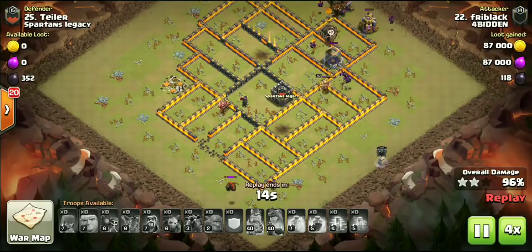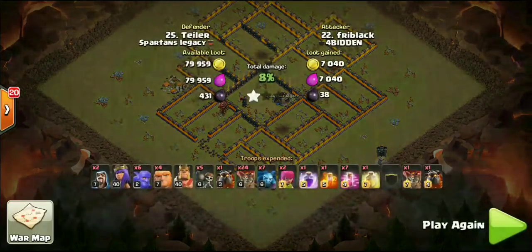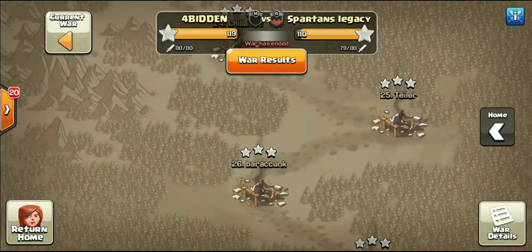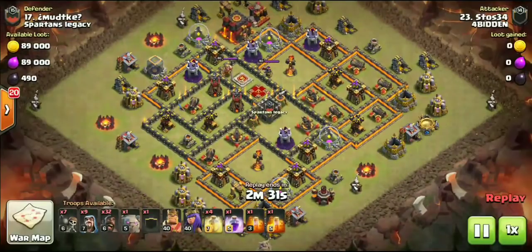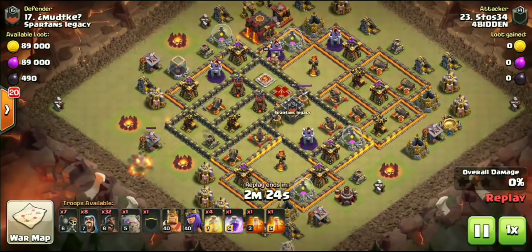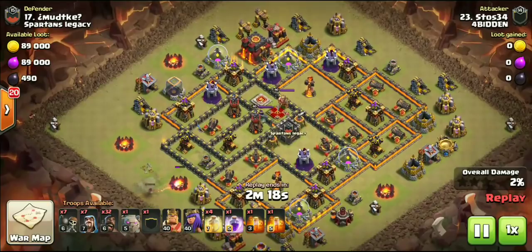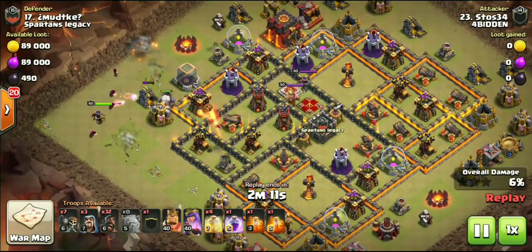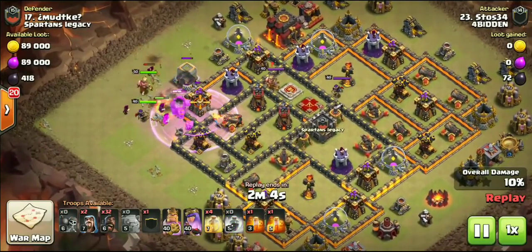That's two little mini kill squads completely wrecking these Town Hall 10s — breaking the defensive ring, taking out the queen, taking out key objectives like air defenses and wizard towers. Absolutely loving these mini kill squads. Base number 17 — I believe this is Mate, and yes he did six-pack this war. Highlighting the little kill squads yet again: doing a CB mass hog, not even bringing bowlers to this kill squad. Drop down a few wizards, nine wall breakers under rage, then pop that middle compartment.